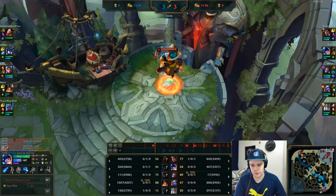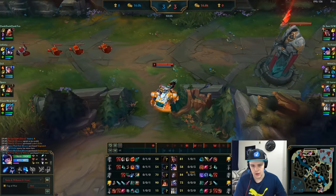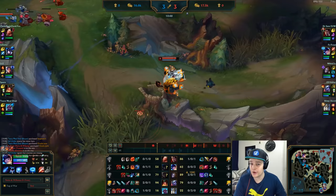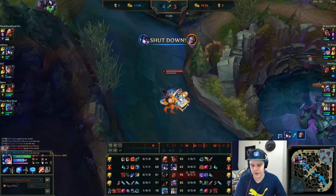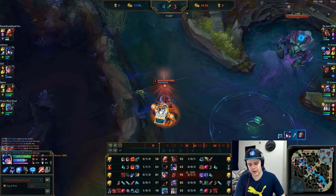I give the blue again to Orianna — she's doing pretty well and I don't need it on Nunu. I back with enough money for Cinderhulk. At this point jungle clearing becomes really easy. Cinderhulk is also very good for doing Barons on Nunu. If it hits the 20-minute mark, you can actually solo Baron — but it's not that recommended unless you're pretty fat.